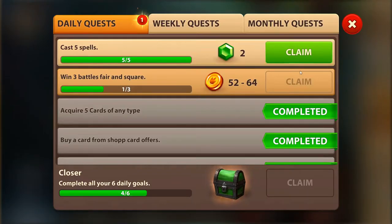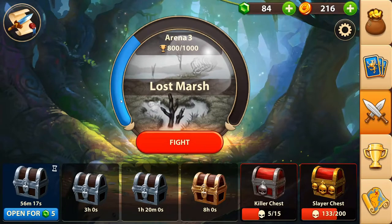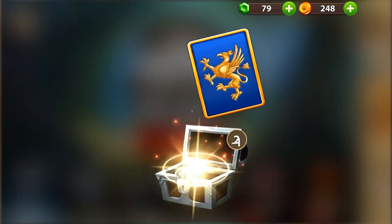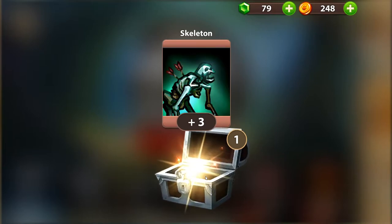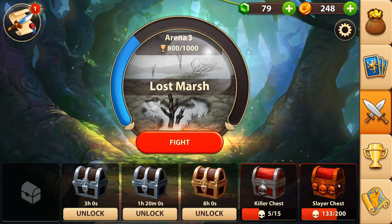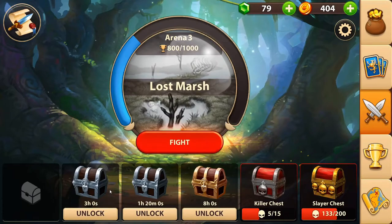I got some chests here — let me open this one for five gems. Open sesame: 32 gold, three skeletons, one mass cure. I'm running this mobile game with Nox Player. I have a how-to video on how to install Nox Player so you can play mobile games — check my videos for that.